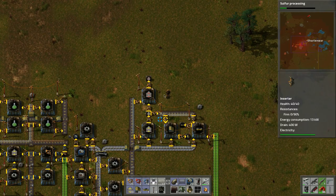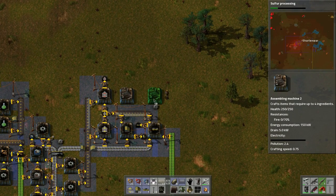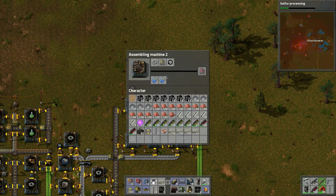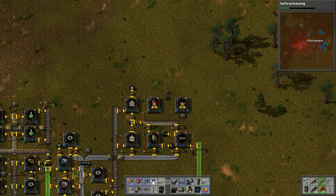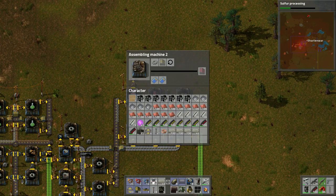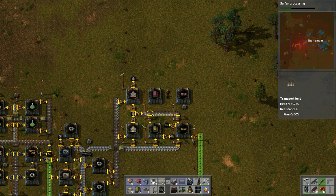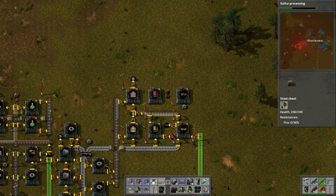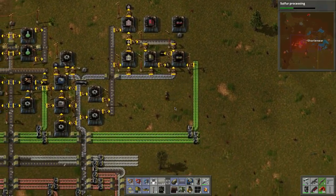I think all we do is bring these out like so. This one would be fast splitters. I see the problem — we need the underground belts. How do we put that belt? There has to be a way of doing this. I'm thinking about this the wrong way, so we'll leave that alone for now.